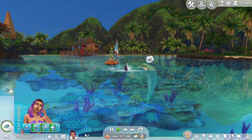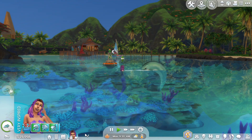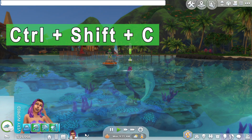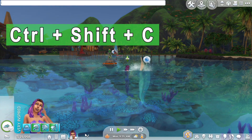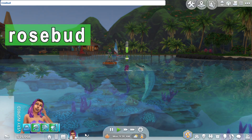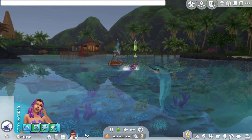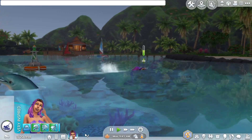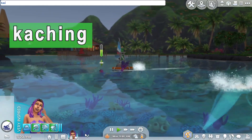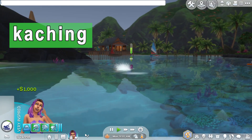The first cheat is one that I'm sure you'll be familiar with if you've played the previous versions of The Sims. First of all, press Ctrl+Shift+C to open up the cheats bar and type in 'rosebud' and press Enter. As you can see on the screen, that has given us 1000 simoleons. The other cheat to receive 1000 simoleons is 'kaching' — K-A-C-H-I-N-G — and there we have another 1000 simoleons.